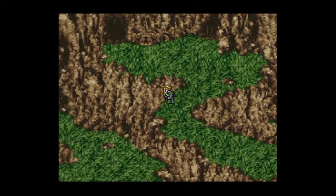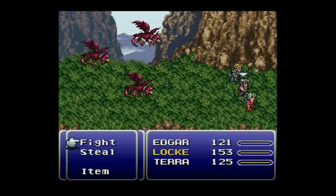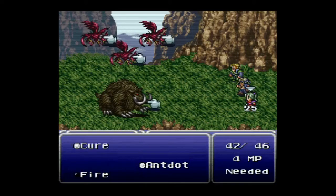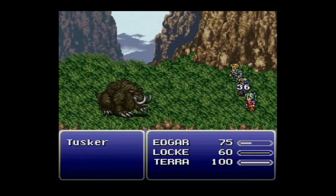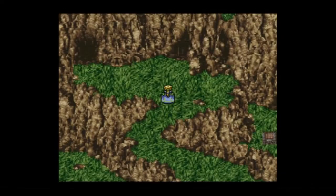Continuing into Mount Kolts, we have some stronger enemies. There's a way to flee a battle — just hold L and R until all party members flee. Be careful though, because fleeing doesn't guarantee all party members leave at the same time. It's really only a guarantee during a preemptive or side attack. The tusker is really annoying but we take it down, gaining items and levels.